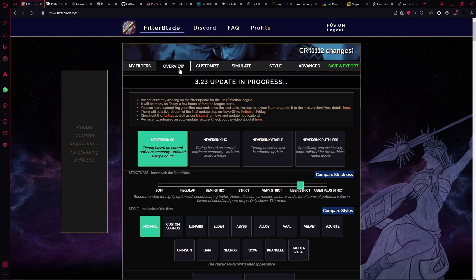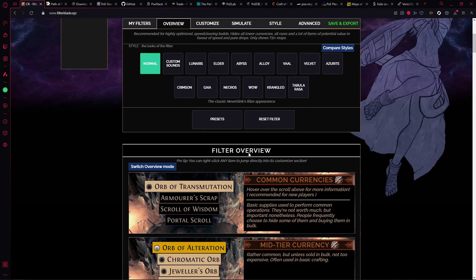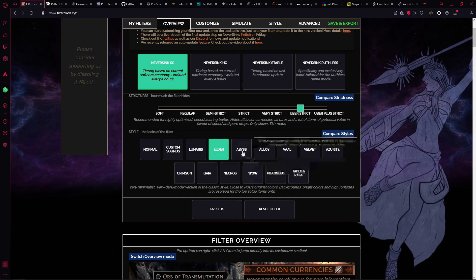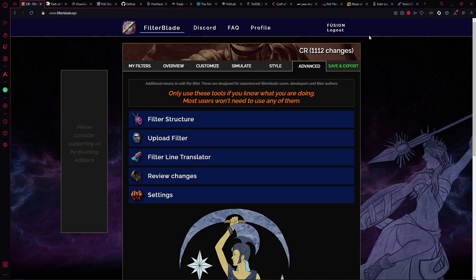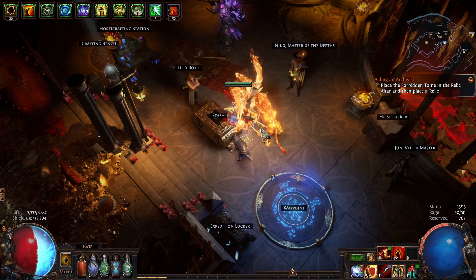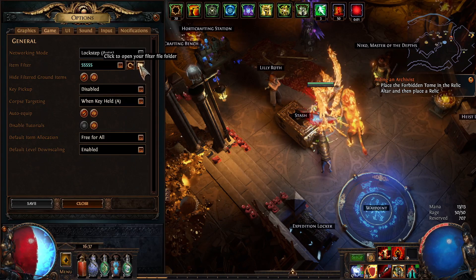You can decide whether to show or hide items and also change the sounds they make and the colors of how they look — it's entirely up to you. Down here there are a few custom settings with preset looks. I usually go with Normal, but some people like the Elder look which changes how items drop, or the Abyss which adds a green effect. Once you're happy with it you can log in to your account and sync it, or save and download it.